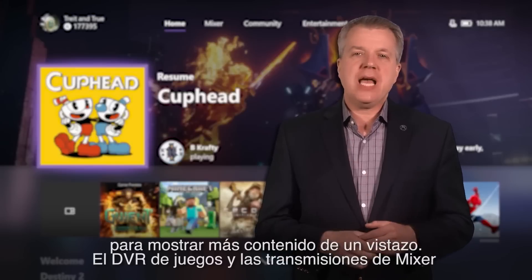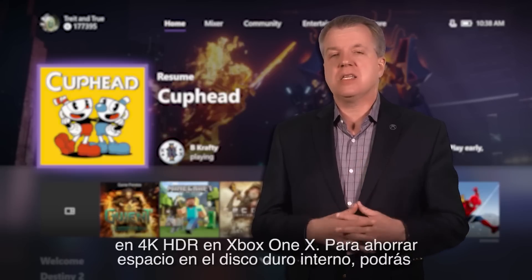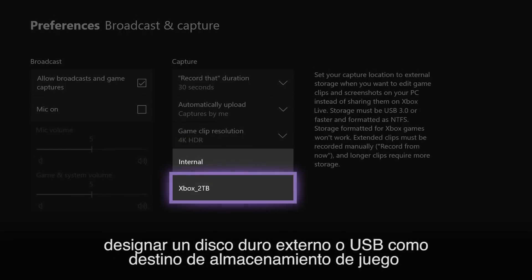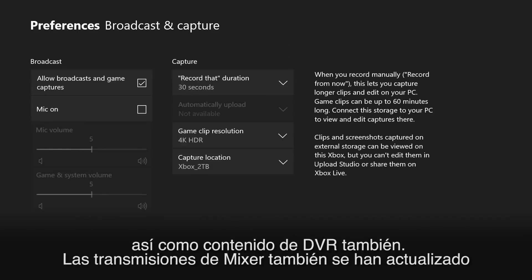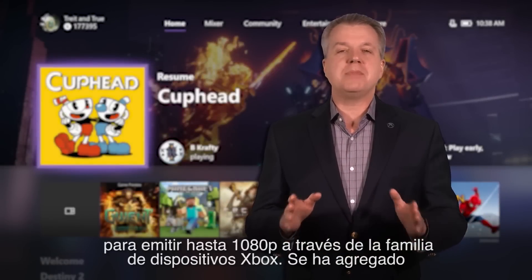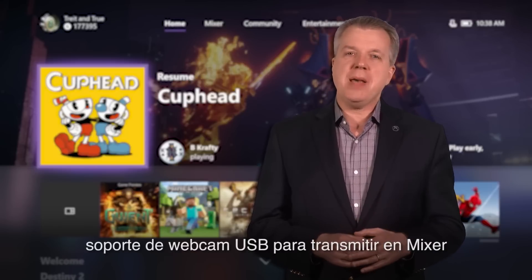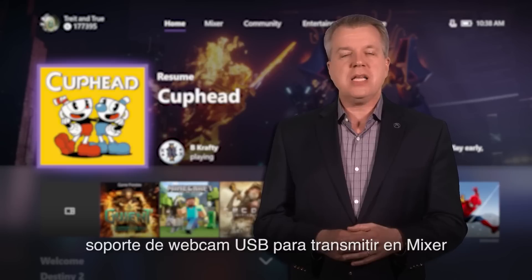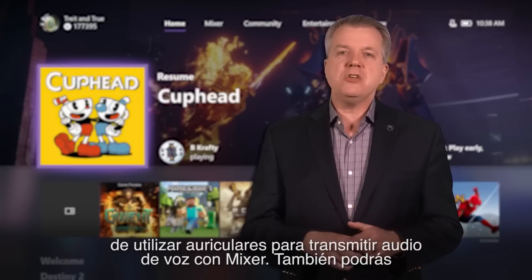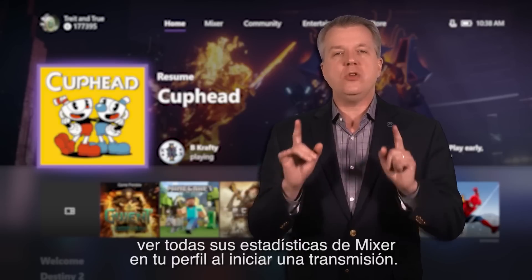Game DVR and Mixer Broadcasting are both getting an upgrade. You'll be able to capture up to 4K HDR game clips and screenshots on Xbox One X. To save space on your internal hard drive, you'll be able to specify an external USB hard drive as your capture location for Game DVR content. For Mixer, broadcast quality has been automatically upgraded to support up to 1080p across the Xbox One family of devices. The addition of USB webcam support will allow you to use an off-the-shelf USB camera to broadcast yourself on Mixer or video chat with friends using Skype. You'll also now see all of your Mixer profile stats when you start a broadcast.